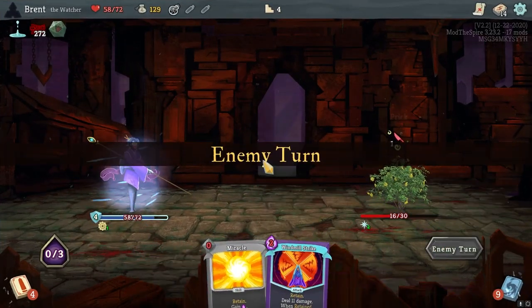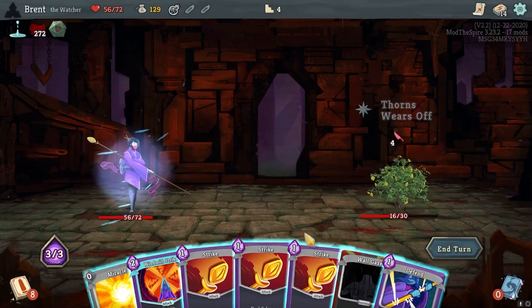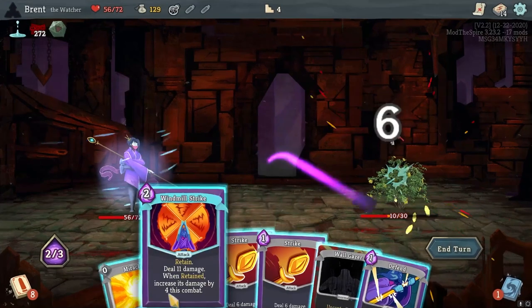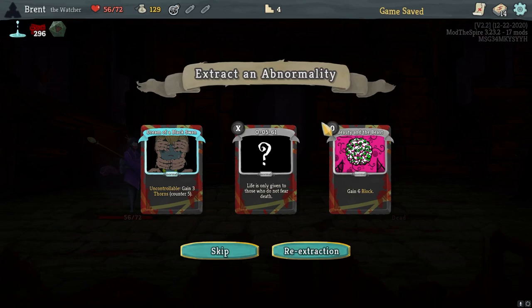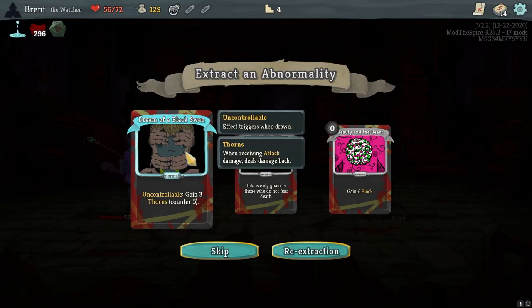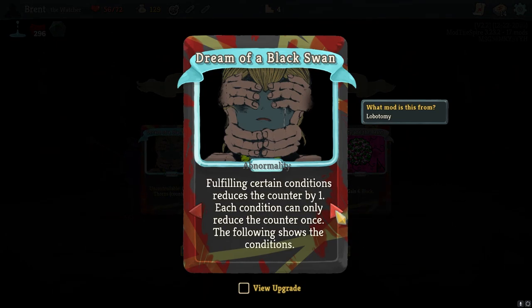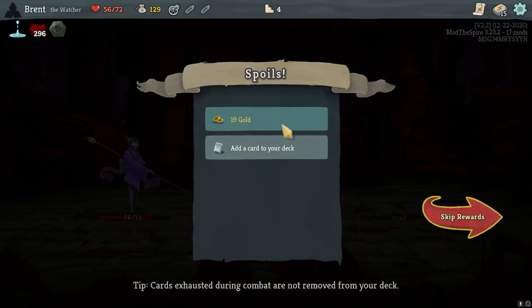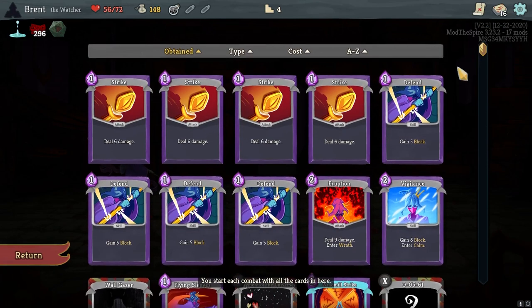Play that and we'll wait. Let Windmill Strike try to get stronger here. Wallgazer took off the enemy's thorns. I really like the Dream of Black Swan, but we've never seen Elijah. Use the Counter-Bribe one — let's take the new card. We need to unlock them all anyway. Lessons learned early. Very nice.